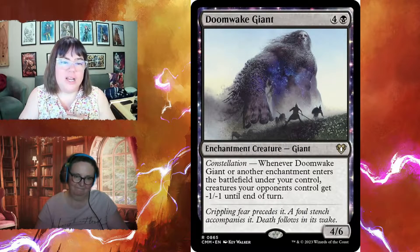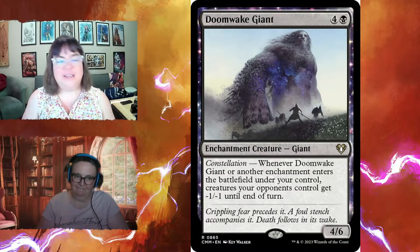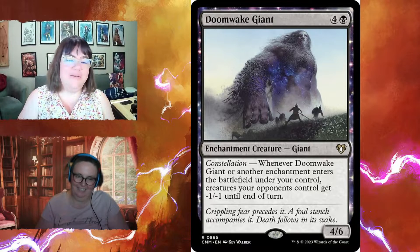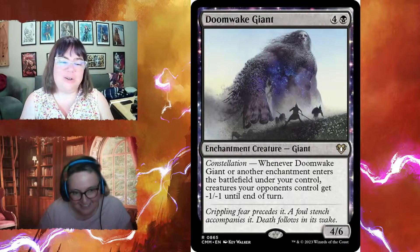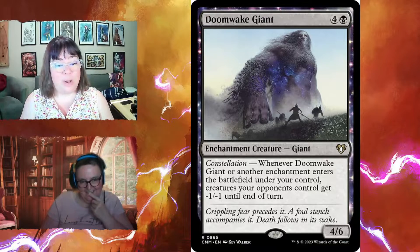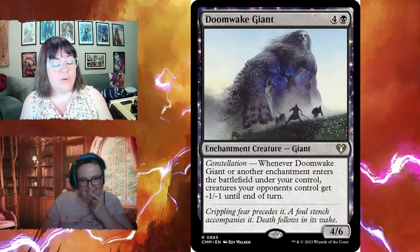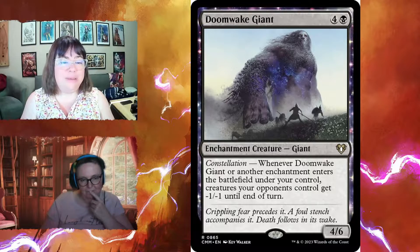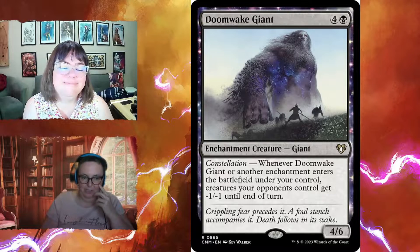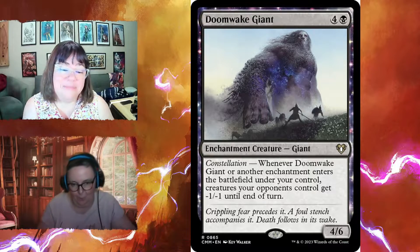Doomwake Giant for five is a four-six with constellation — whenever Doomwake Giant or another enchantment enters the battlefield under your control, creatures your opponents control get minus one, minus one until end of turn. If opponents have a bunch of little one-ones, just playing a bunch of enchantments in a turn can wipe them out.